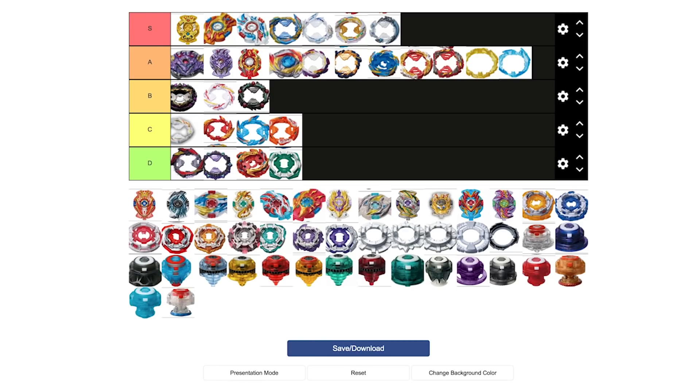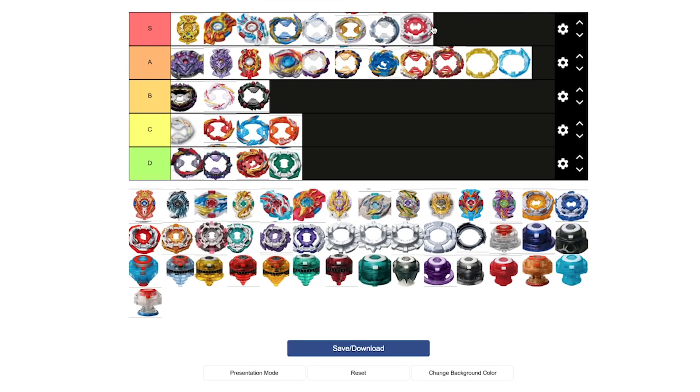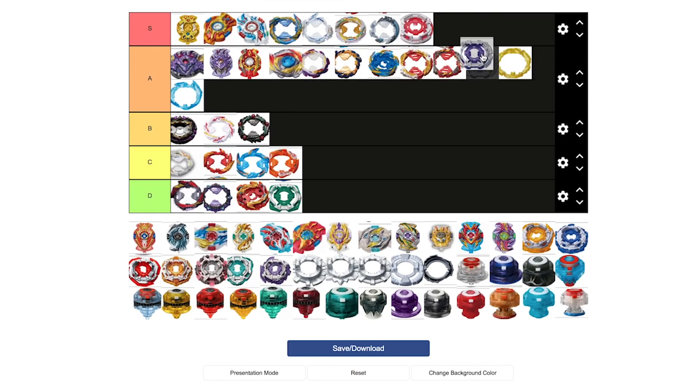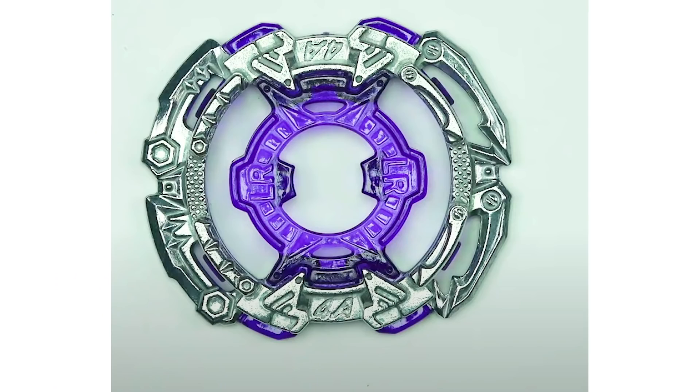1S is definitely going in S. It is a very, very good single chassis with good distribution of where the metal is for the weight — solid. I was thinking of putting 4A in the same tier as 1S. I'll put it in S for now, though I'd probably leave it at A. The gimmick with 4A is that it has a little bit of an imbalance, but the weight is pretty close to 1S, and in some cases people have a little bit more than 1S.